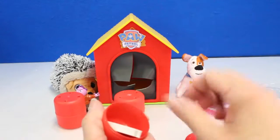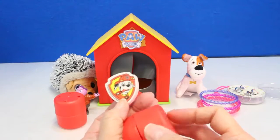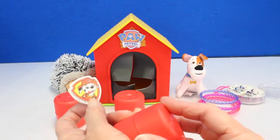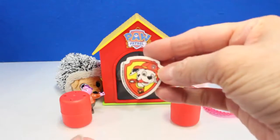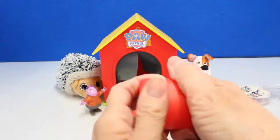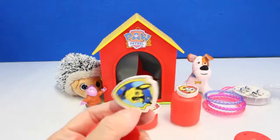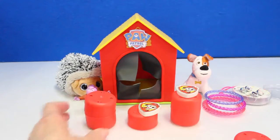Let's see who we get. We got a Marshall Eraser. So we need another Marshall Eraser — let's see what we get. We got a match! We got two Marshalls. And the other one was a Chase. So now we get our surprise toy.